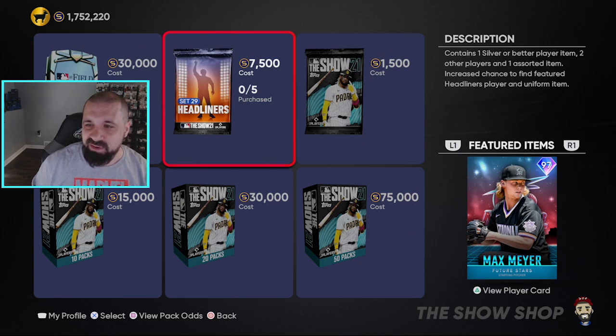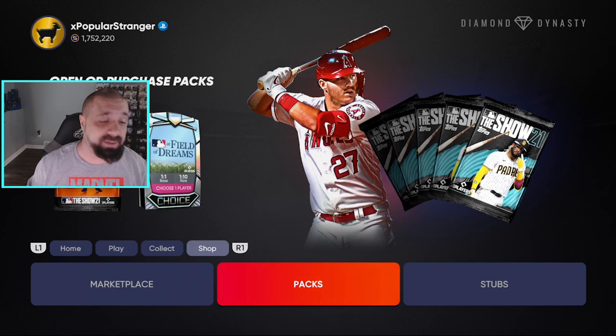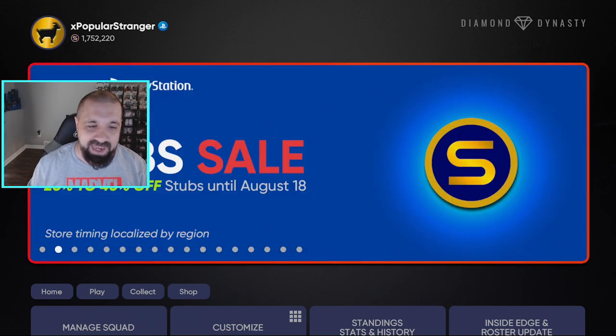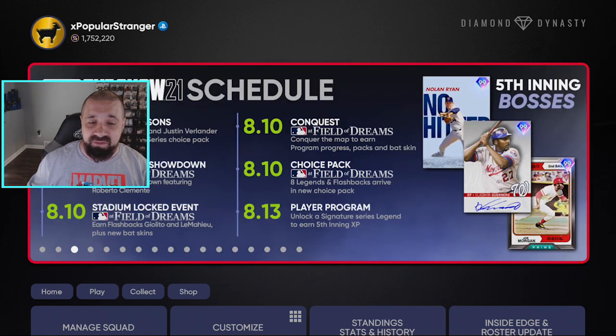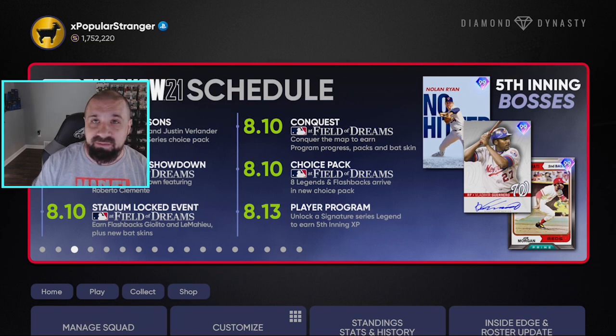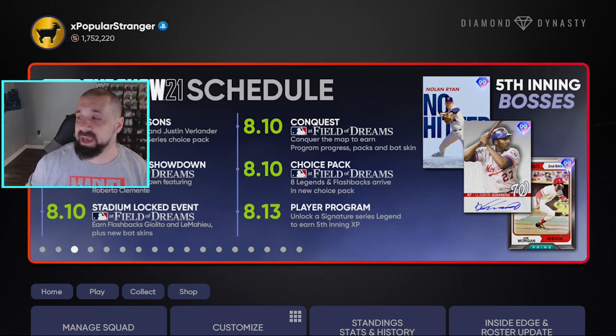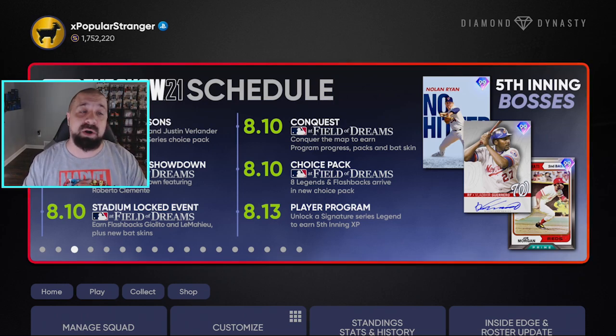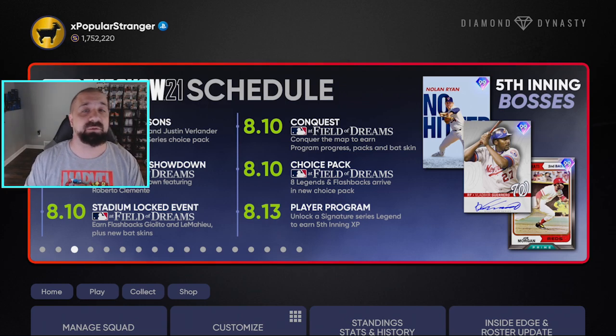So we went over the whole program — a lot of free content. Looking at the schedule: there's a roster update this Friday, and a new player program on the 13th, which is about three days from today. On Friday you can also unlock a Signature Series legend to earn Inning 5 XP. That's it for the content — thanks so much for tuning in. We'll also have some Madden videos dropping on this channel very soon, so look out for that. My name is Popular Stranger, I'm out. Peace.